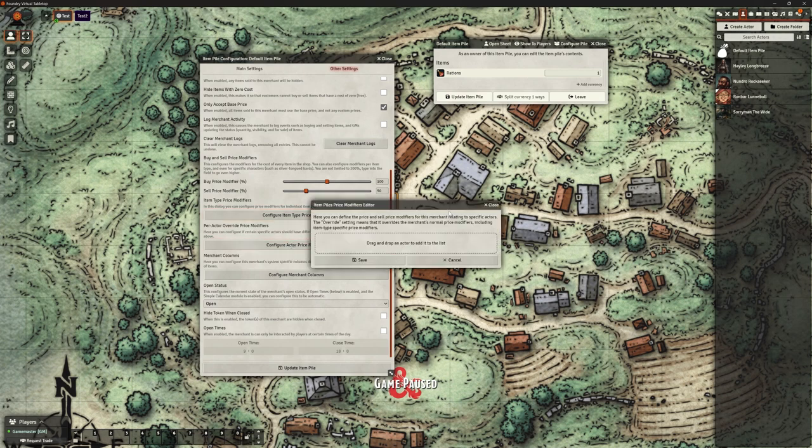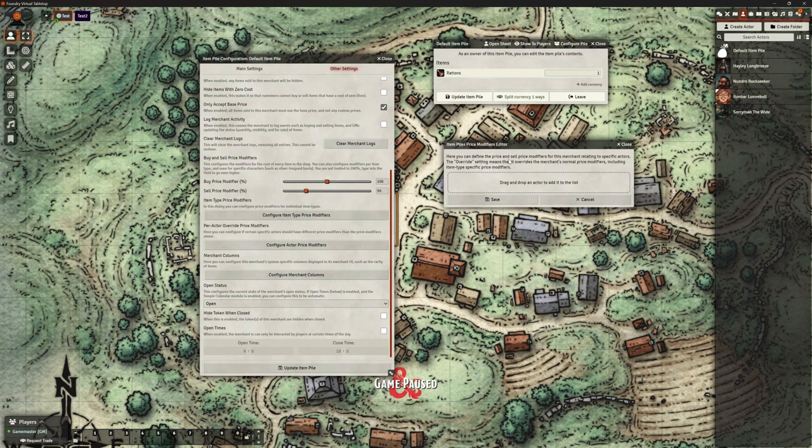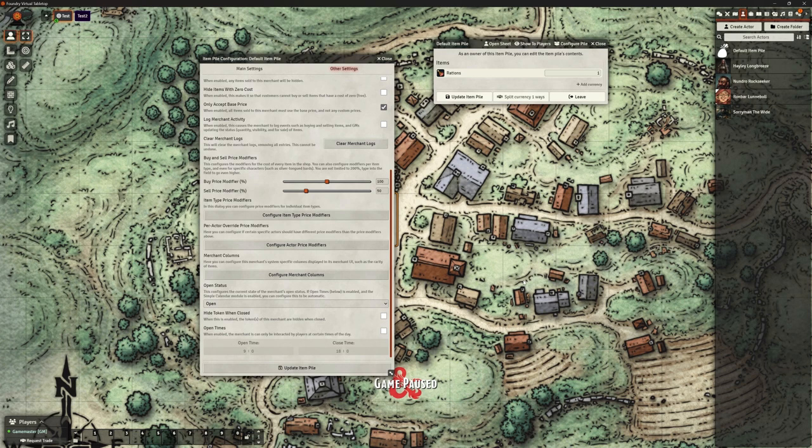This is essentially the built-in reputation function. They're going to charge the half-orc more than the elf, or individual members of the party may have different reputations with different merchants based on their actions. So you can use that to do that. We're not going to play with that right now — let's get the basics sorted. But I really like that idea.